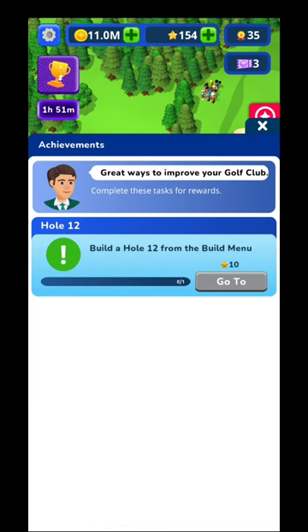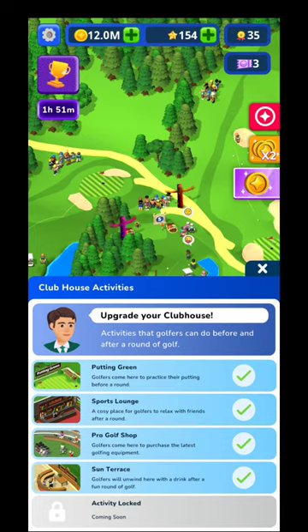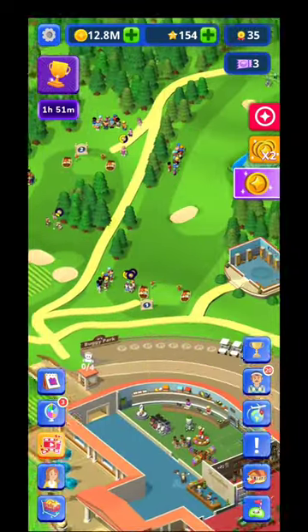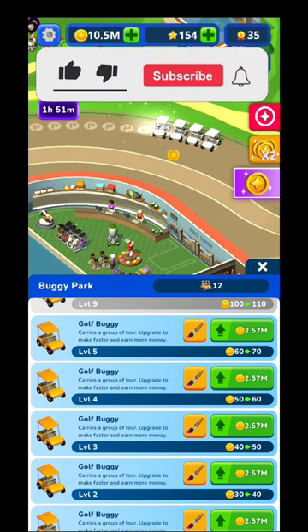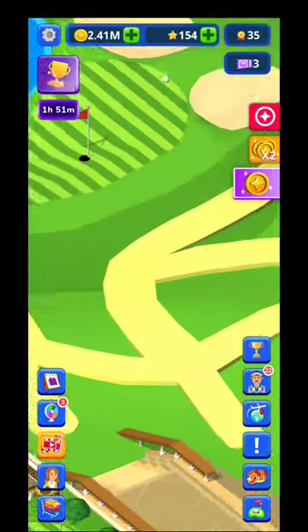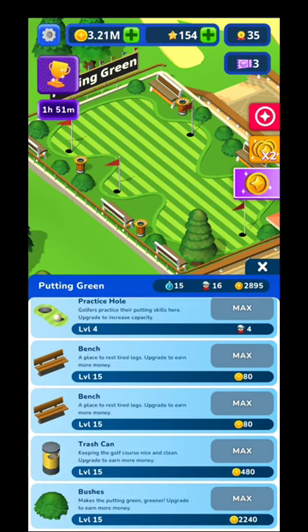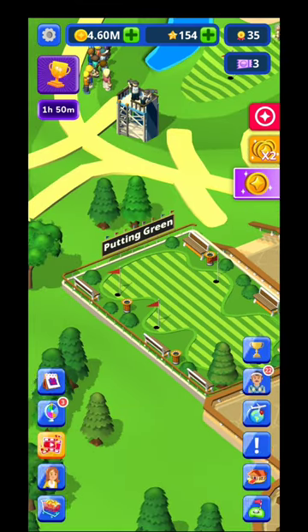In the achievements section you'll get stars for unlocking new things. The club activities section will likely show new features over time. Regarding buggies — depending on which hole customers play, they need buggies for transport, and you can rent those for gold coins. Upgrade them to the maximum to charge customers more. The putting green is where every player comes first to practice before going to the holes, so try to upgrade it as much as possible.